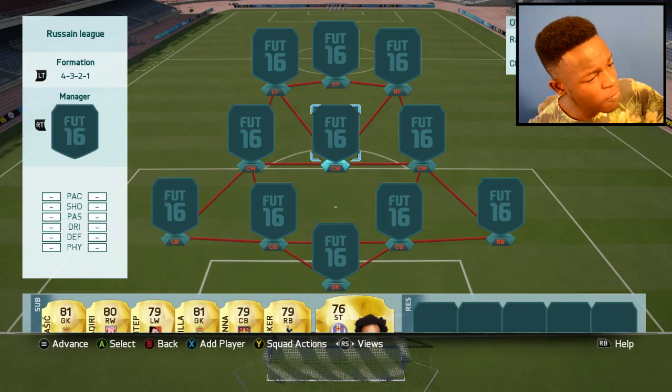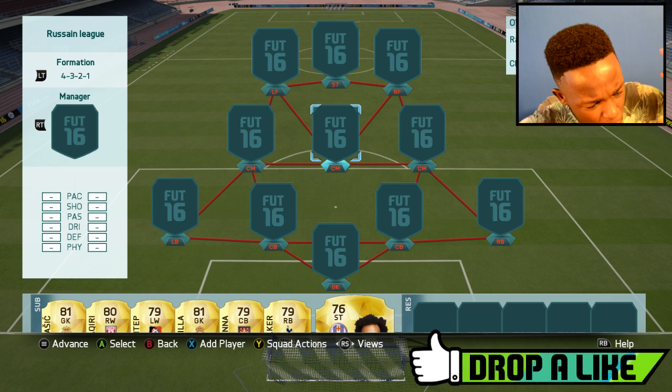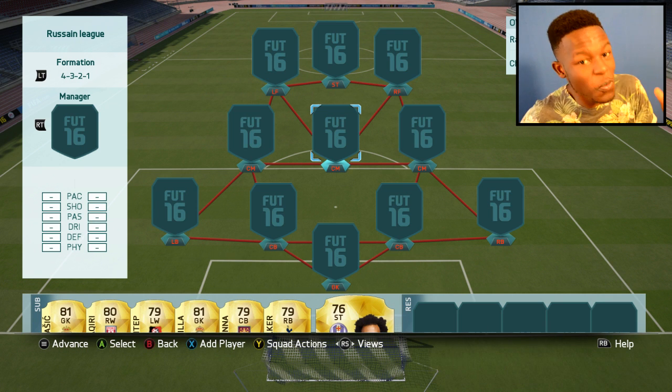So there you guys, T-Mac tuning in and today I'm going to be bringing you another squad builder. This time round, a 60k hybrid. This team's OP. I'm using a formation I've used before — you might have seen it — the 4-3-2-1 formation. Was OP with my last squad, hopefully a bit OP with this squad too. I actually know it's good.